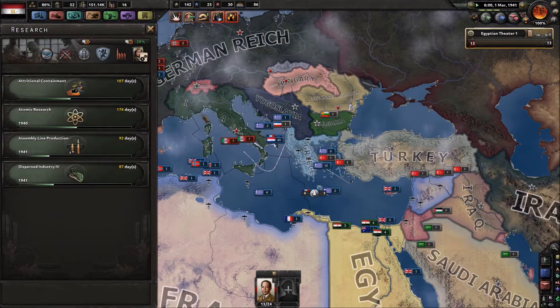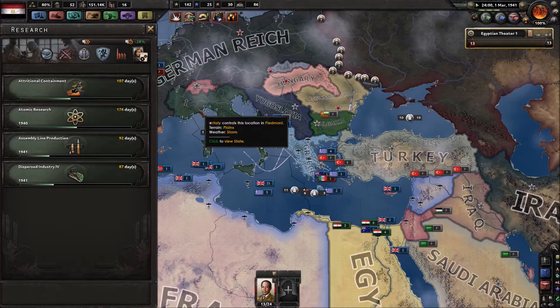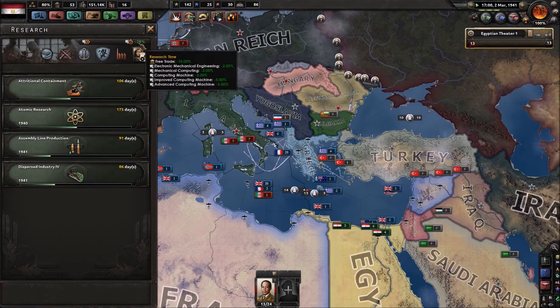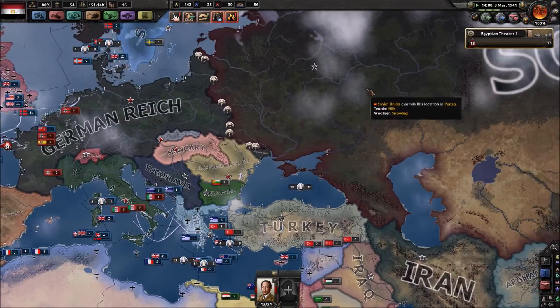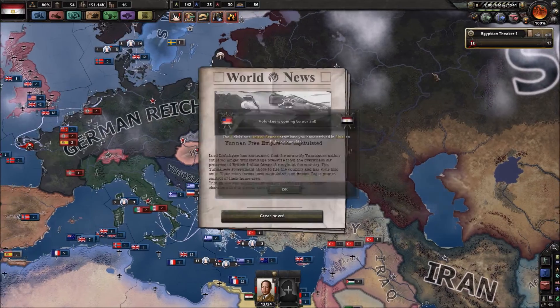What are we researching right now? Land doctrine — I think we're almost done with that. The atomic research is nice. We're finishing up our industrial tech. I like how we have a negative 28% to our research time. That's a significant portion.